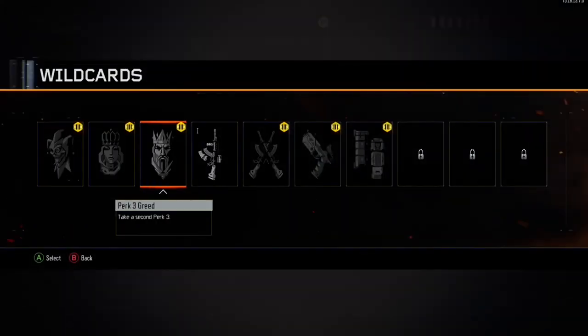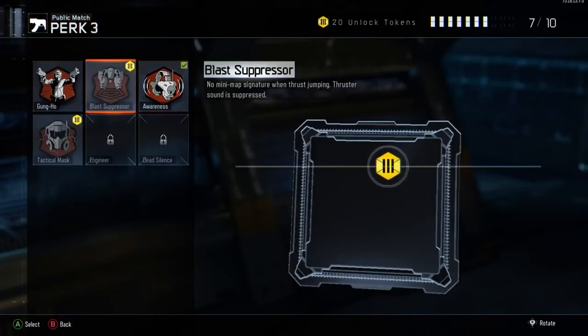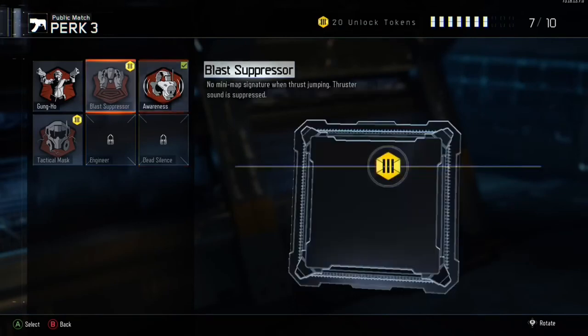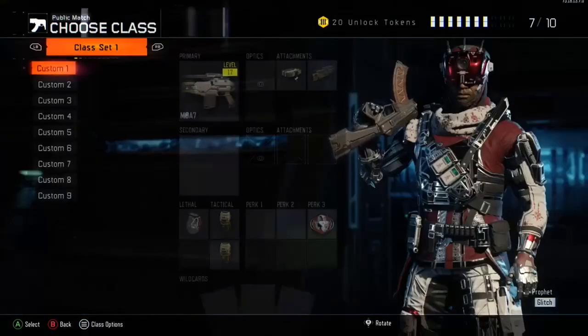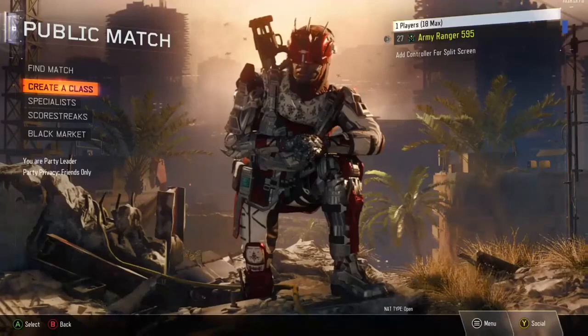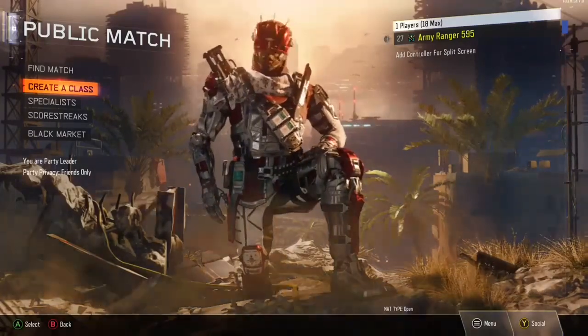If you have Perk Greed unlocked, put Dead Silence in perk 3 as well — you don't want to hear your own footsteps so you can hear the enemies' footsteps even better. Blast Suppressor is also an option if you want to go all the way, though you'd have to choose between Dead Silence and Blast Suppressor. Either way, it's a great way to hear footsteps in Call of Duty.